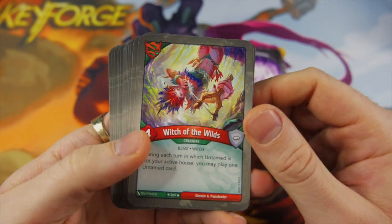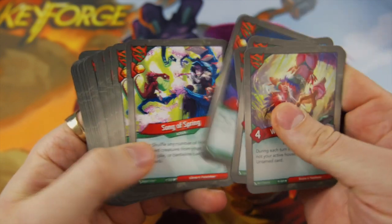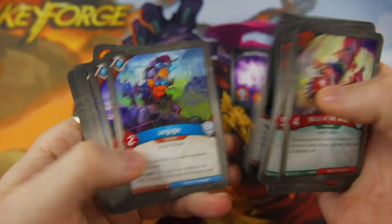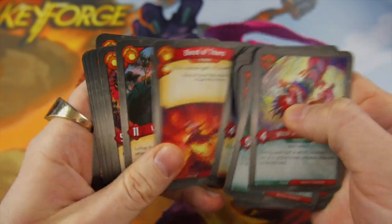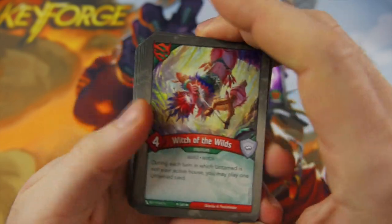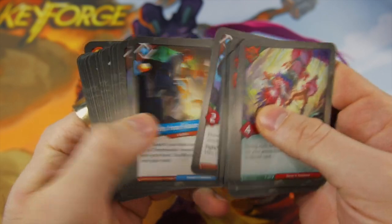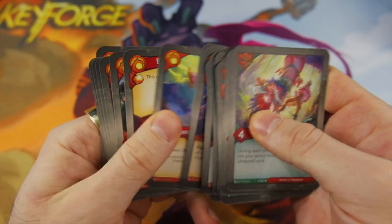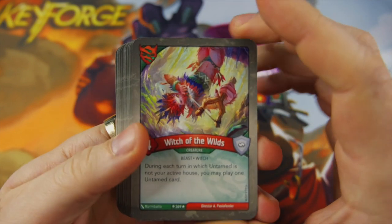This deck has essentially negative ember control — almost, not quite, but it is pretty bad. On creatures, we've got 21 total. On ember pips, we've got 13 — that's pretty good actually. A 21-to-13 ratio is really solid.